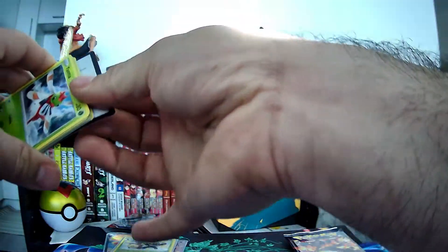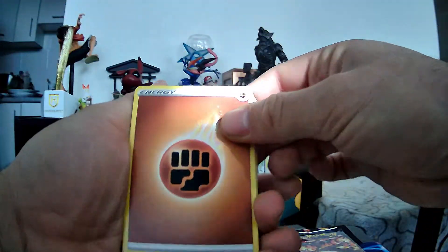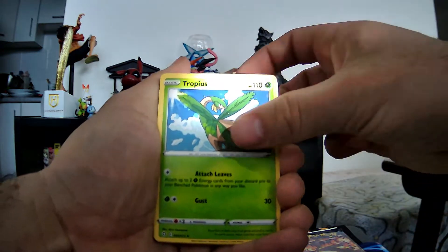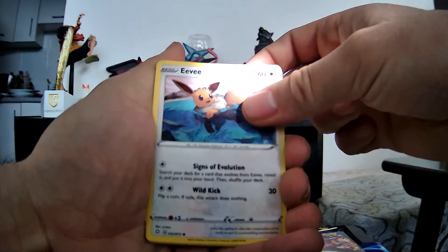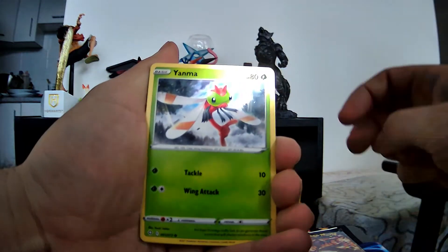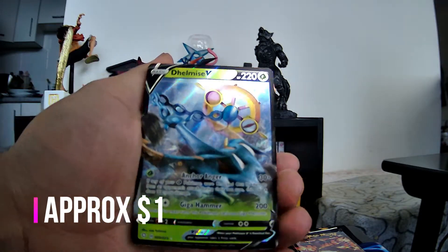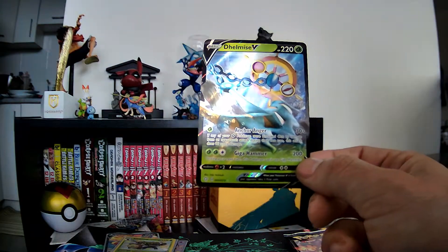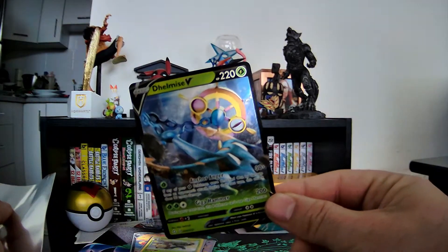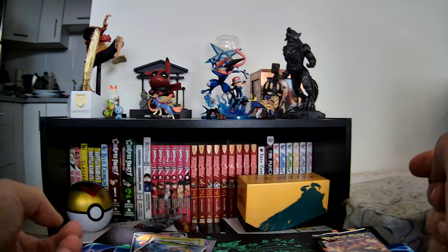Next. Alright. Choke card. Fighting. Ball Guy. Tropius. Rusted Shield. Yanma. Morpeko. I keep getting more Morpekos — what can you do? And Delmise V. Funny thing is I think this is the art from the Sword and Shield base set, which I have actually not pulled yet. But I got it in Shining Fates.